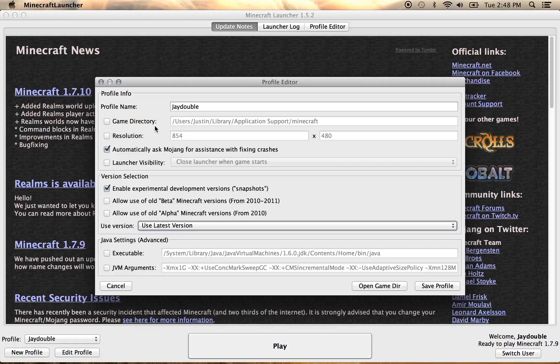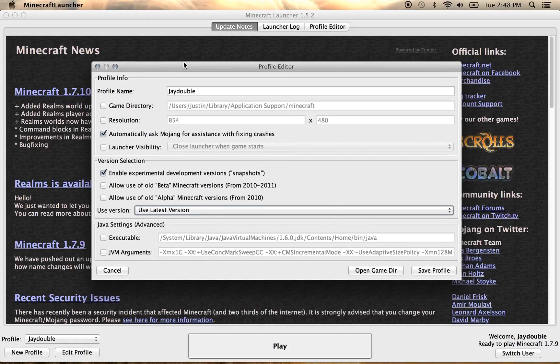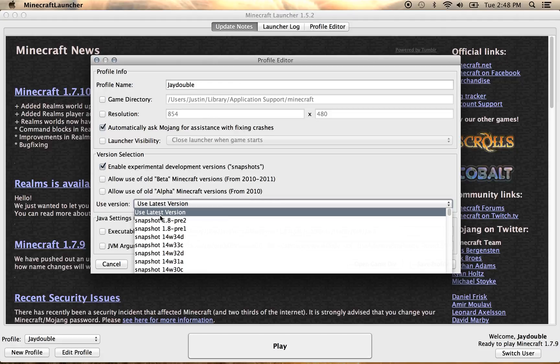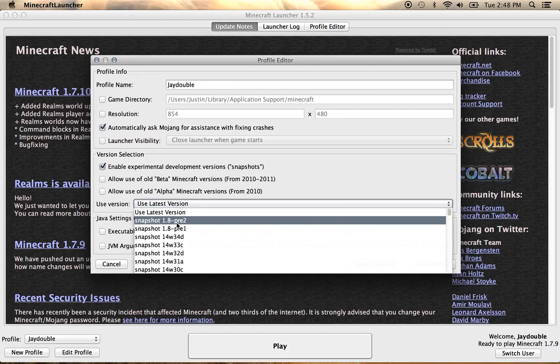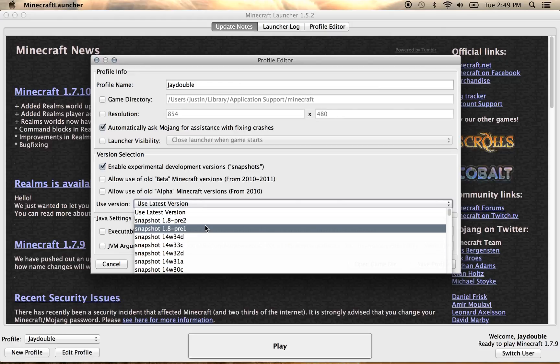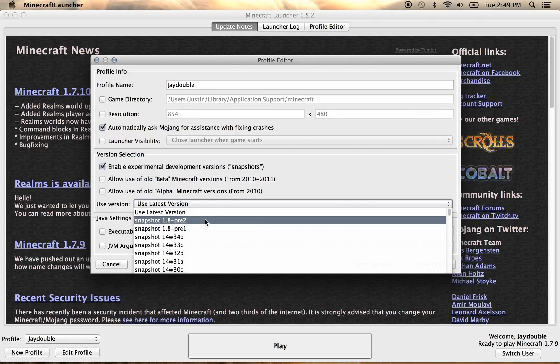I had to look up a YouTube video on how to use a snapshot — not Snapchat, I mean snapshot. When you use it, you have to click on one of these and pick exactly what you want to use. I'm going to be doing the 1.8 snapshot pre-release.